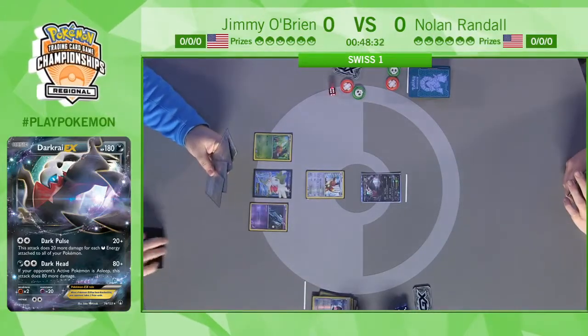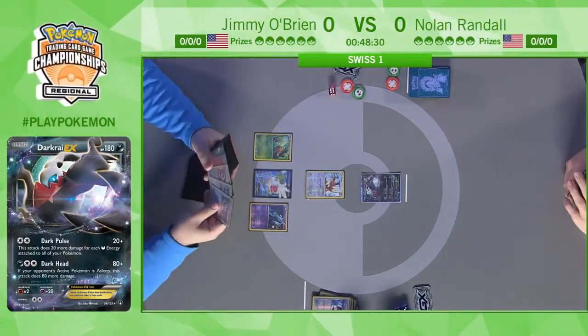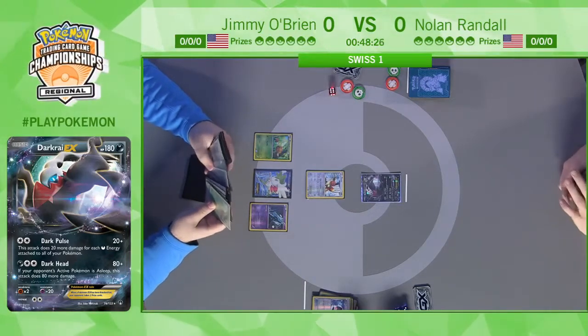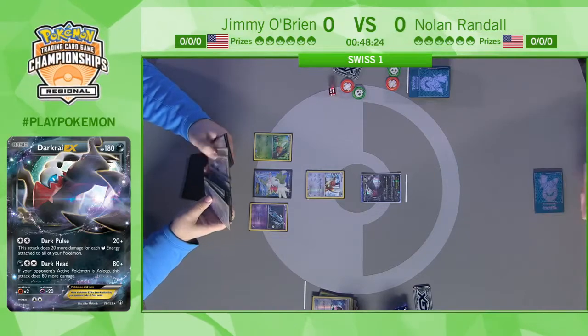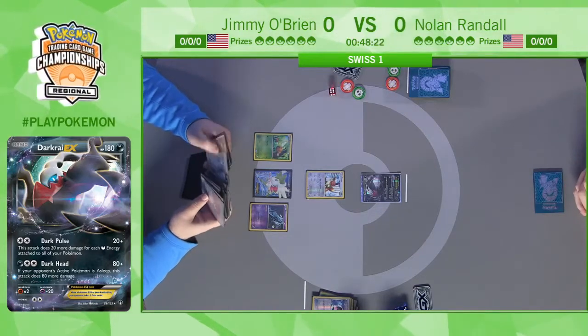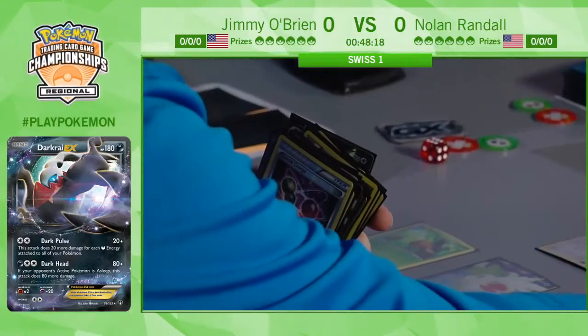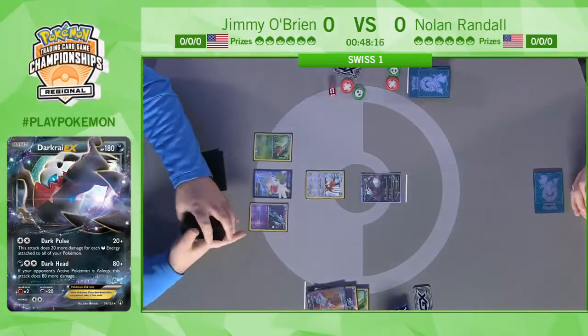We see Jimmy play the first of many Shaymin EX we'll see this weekend, using its Set Up ability to draw back up to six cards, and now again just playing another Battle Compressor, doing exactly what he wants to do — going through his deck, Battle Compressing away Pokémon and Supporters he doesn't need right now, just building up that big discard pile.